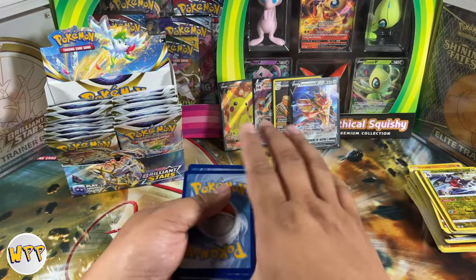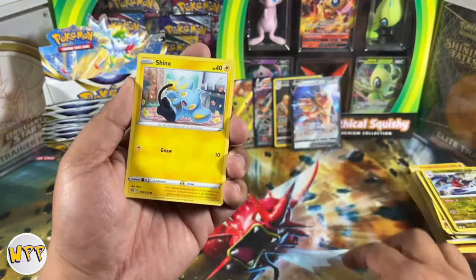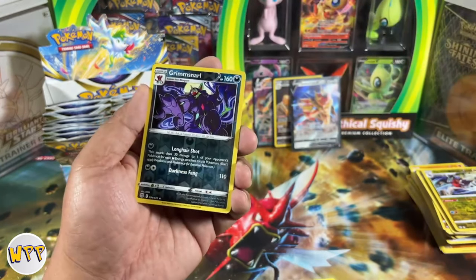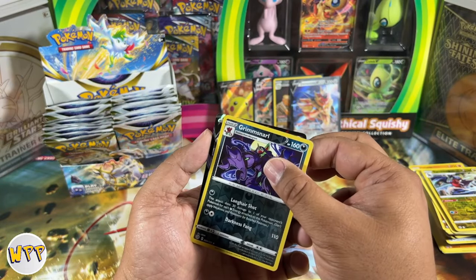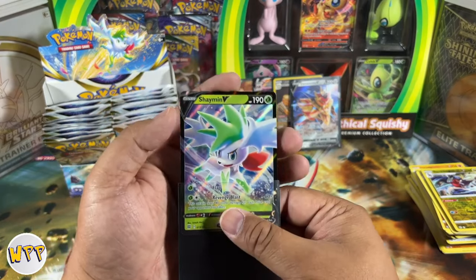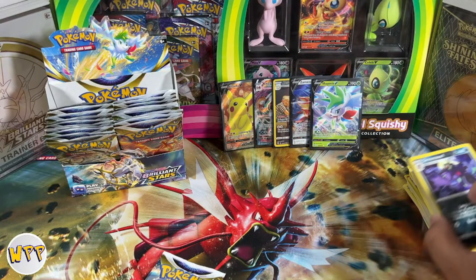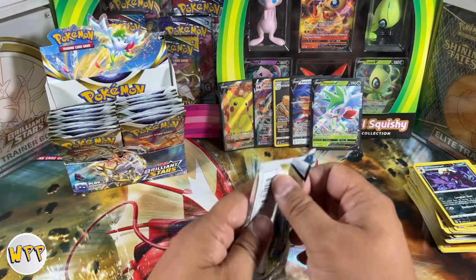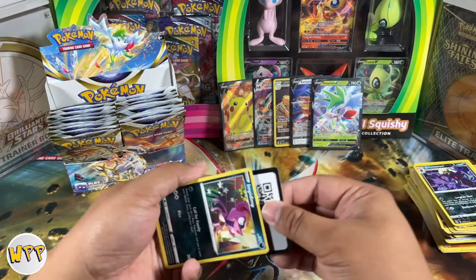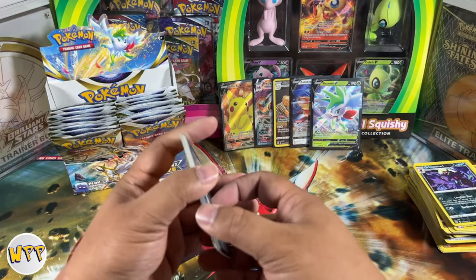We have Dark Energy, Grotto Berry, Klang, Farfetch'd, Shinx, Elekid, Chimchar — oh, upside down again, what is going on? That's the second upside down card. We have a reverse holo Grimmsnarl and a Shaymin V. I think we have a Shaymin V already, but it's okay — we can use this for trade bait, or maybe finish off this set for anybody interested in trading cards. We're not even halfway through yet, and that's why booster boxes — you kind of got to fly through them.